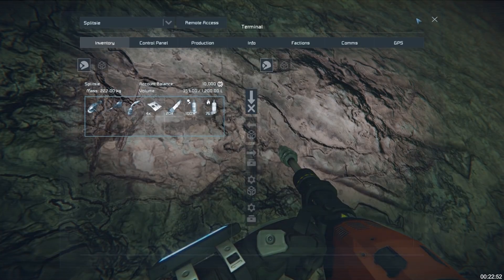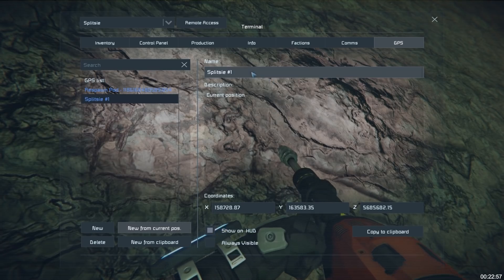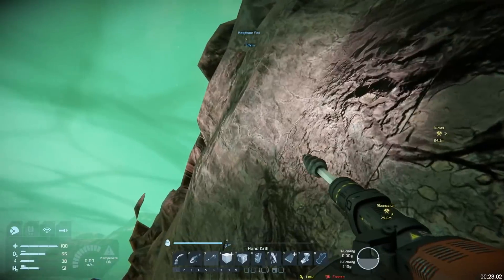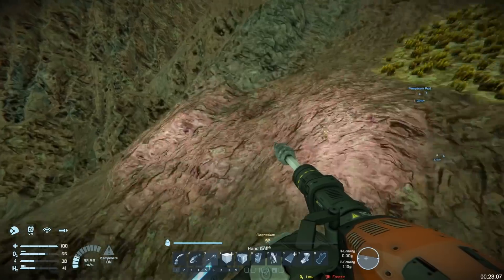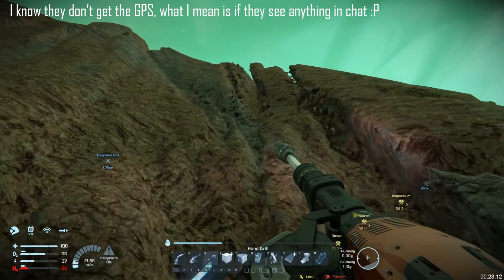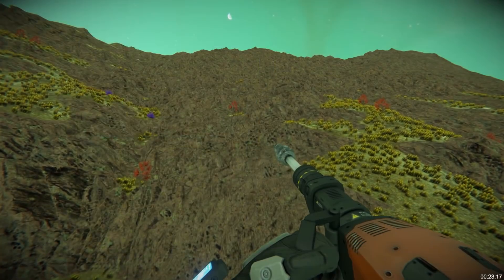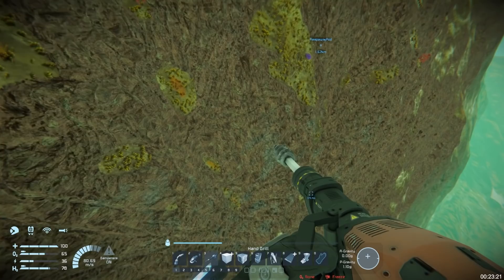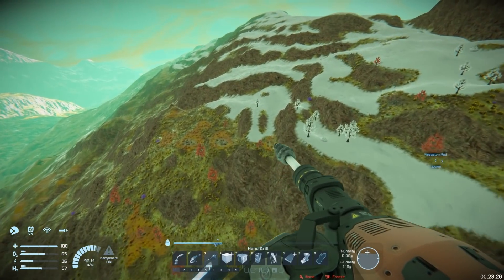How am I going to find ores if I don't know what the ore patches look like? Oh, that is a discolouration — that is definitely a discolouration. There we go: nickel and magnesium. I don't know if that GPS gets sent out globally so I'm just going to do it this way. I haven't actually checked whether the GPS commands are sent out to everyone or if anything shows up for other players when you do that.